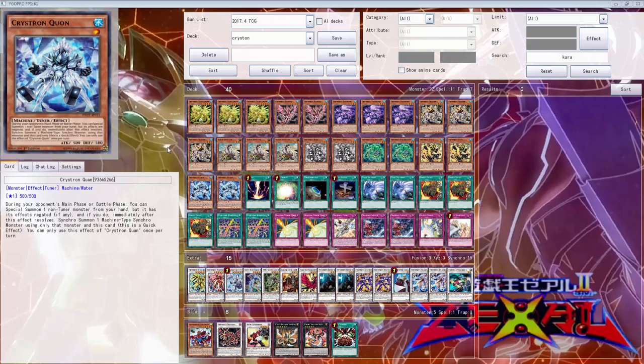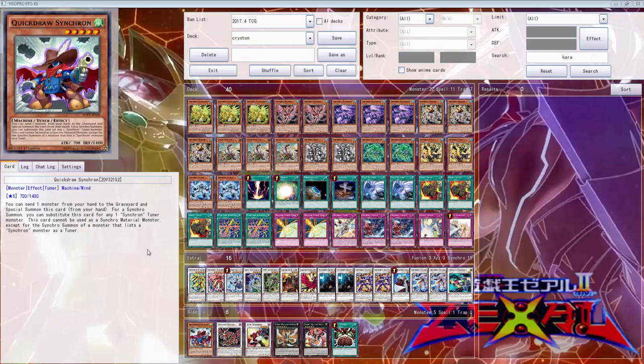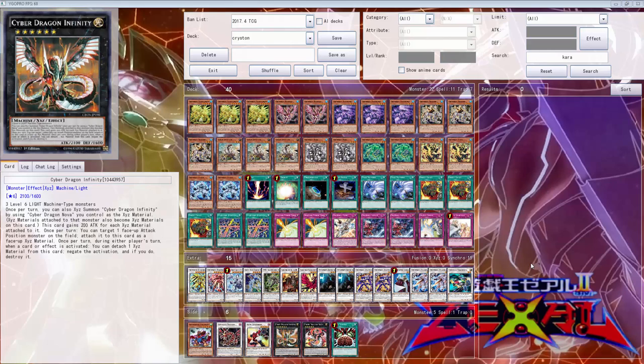Alright, so what is going on today YouTube. I made a lot of changes to this Kriston deck because this quick draw stuff just was not working - it was horrible. Infinity never really got summons, driver dragons just pointless, there's no reason to run the junk synchron card. Tuning doesn't work, none of that really worked.